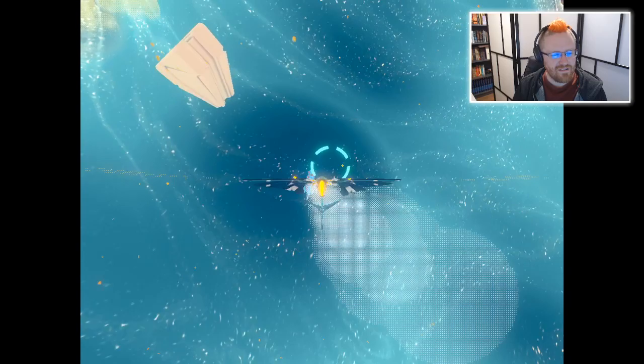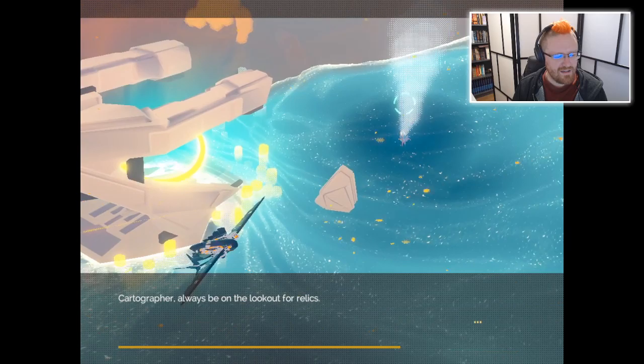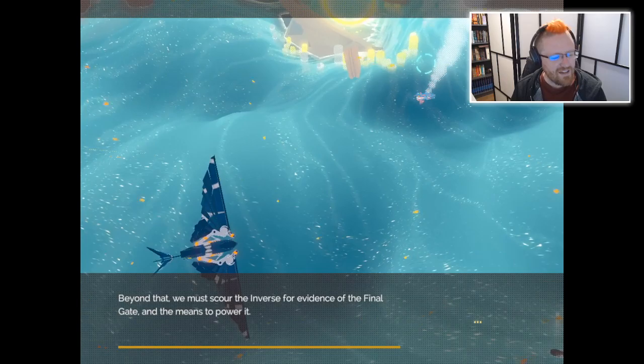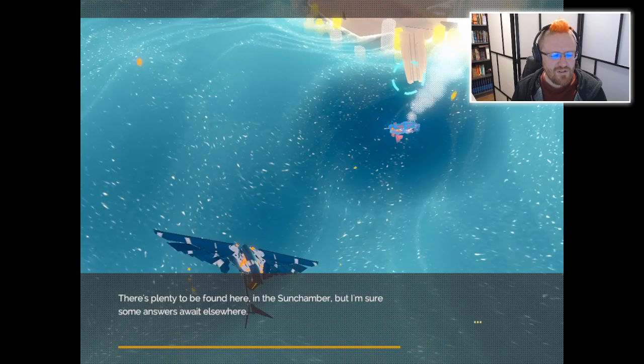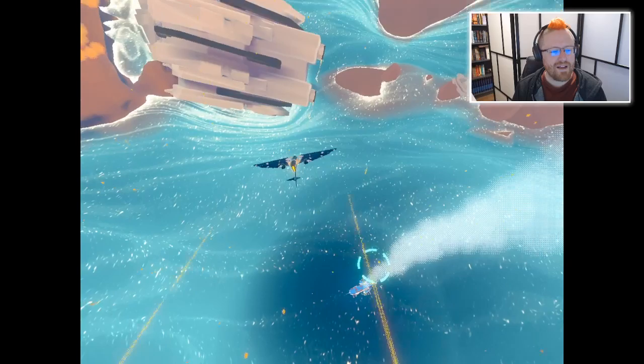Let's go talk to the archaeologist and find out what we're actually here to do. He says: 'Cartographer, always be on the lookout for relics. Beyond that, we must scour the inverse' — they call this place the inverse instead of the universe — 'for evidence of the final gate and the means to power it. There's plenty to be found here in the sun chamber, but I'm sure some answers wait elsewhere.' So I'm just looking around for relics and little puzzles to solve.